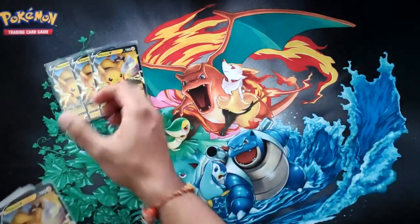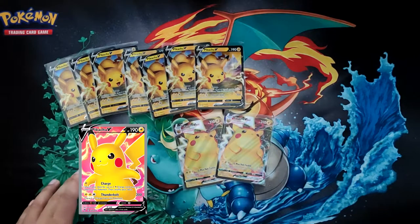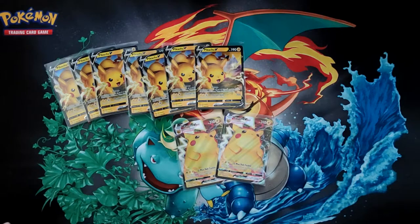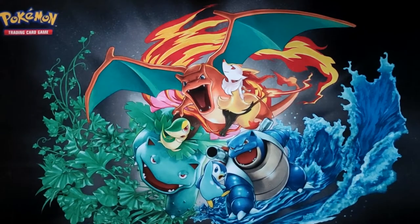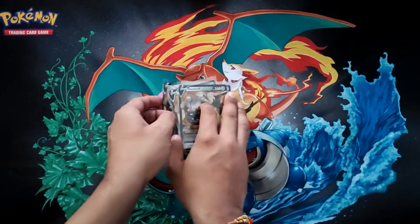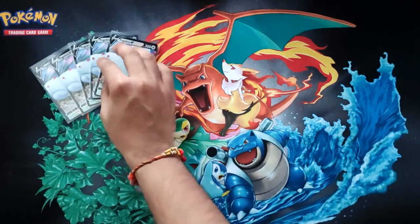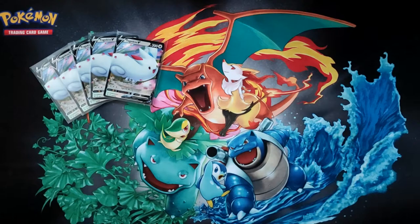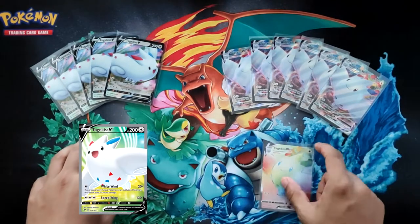On to Pikachu — we got seven Vs and two V-Maxes. We didn't get any full arts or the rainbow, which is kind of annoying because the rainbow Pikachu is the hardest and most sought-after one to get. For Steelix V we got six — none of the full arts and no other variants. Finally for Togekiss, we got five regular Vs and six V-Maxes — none of the full art but we did get one rainbow rare.